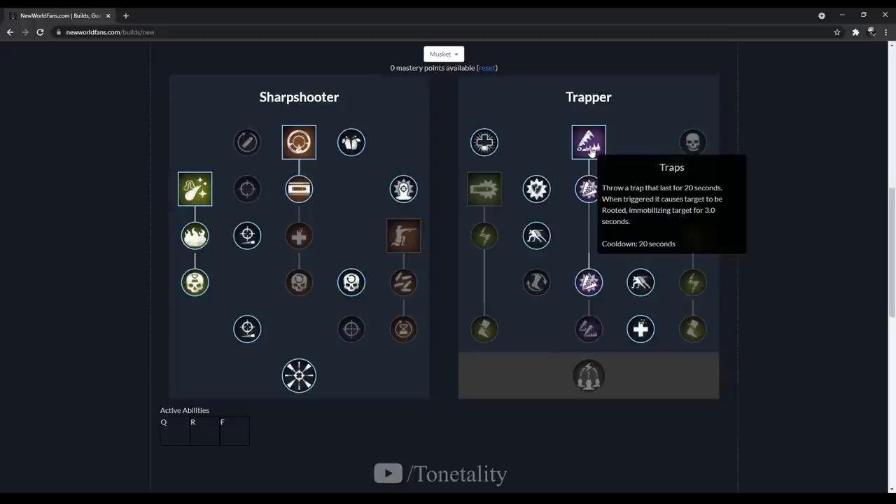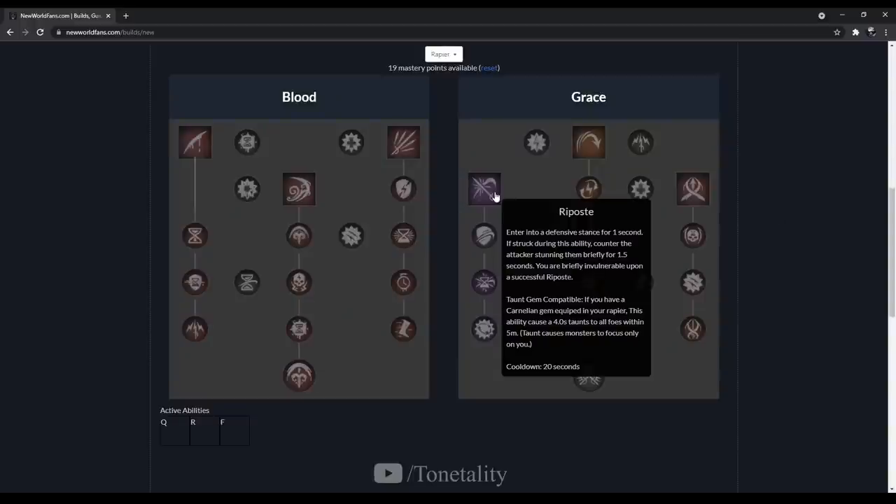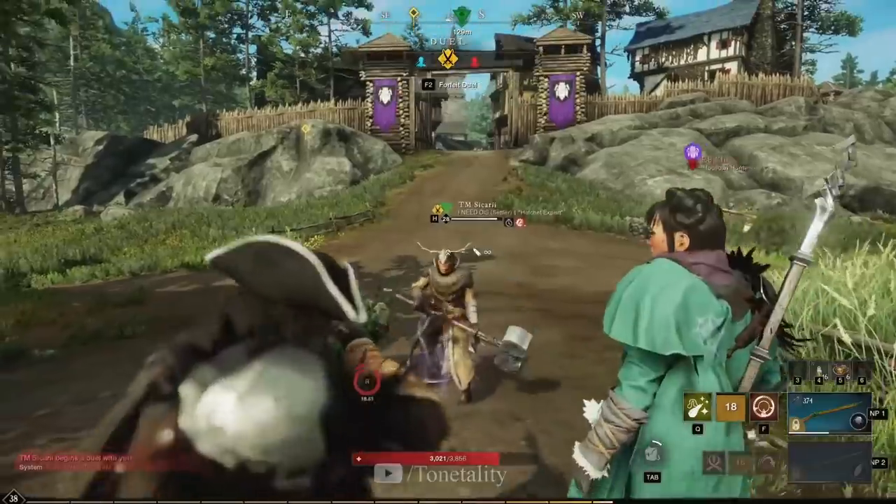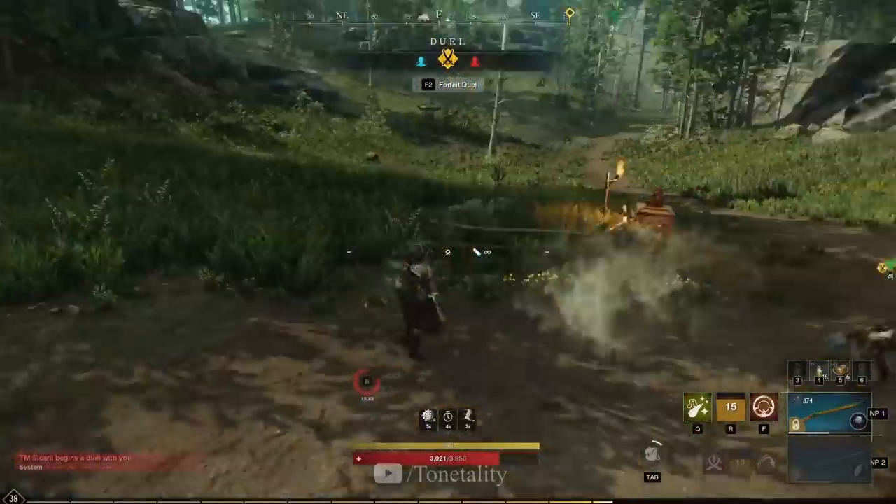The RP walk speed when you're deploying a trap is painfully slow. I've died so many times stuck in that animation. This talent is really good but against melee I can only justify it in one scenario. Our secondary weapon for this build is the rapier, and one ability — Riposte — is going to solve all those trap deployment problems. The only instance I'd suggest using your trap is after you land the stun from Riposte.